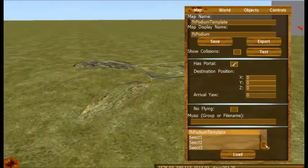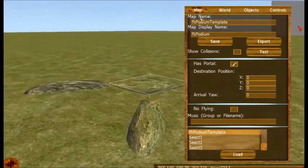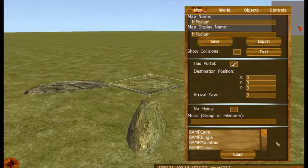Now with this podium, to export it, this map name must be 'podium.' It can't have anything extra on it or your game will crash. I've learnt this the hard way and it's annoying to find out. So you can just save that as podium.